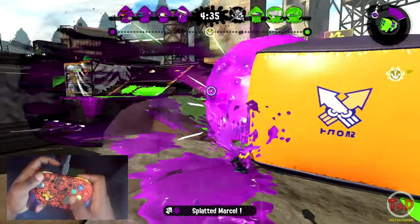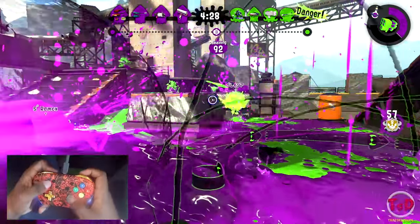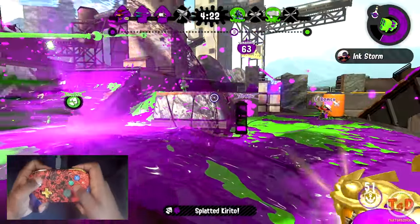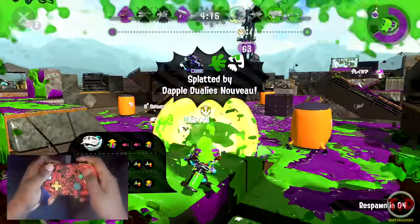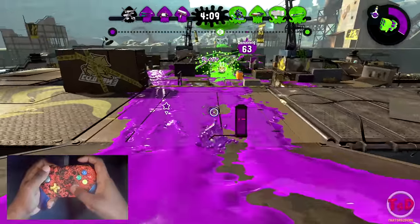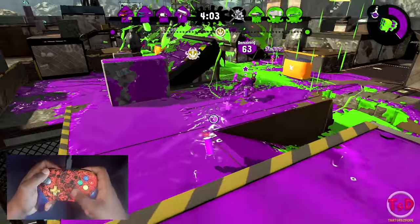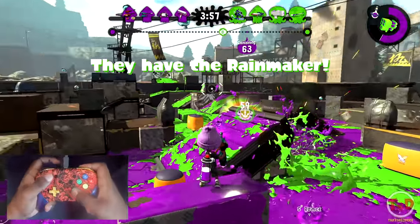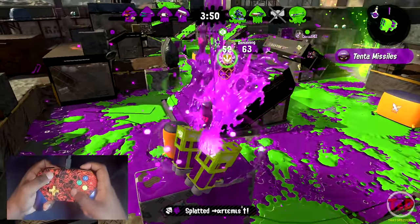We've got a Tenta Missile. I might be able to challenge this — I've got so much range to work with. I can just chill here and shoot these people with really no issue. He was actually one shot. If I'd tried hard enough I probably would have killed that guy. You don't have to do a lot of running with this weapon because you've got so much range — what's the point of running if you can shoot people from so far away?